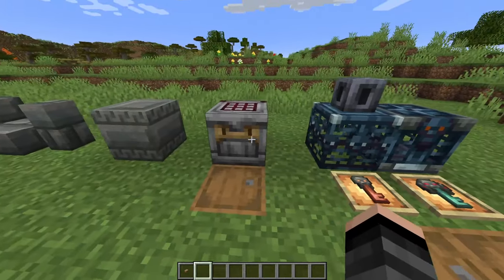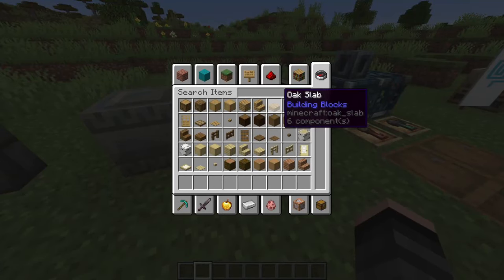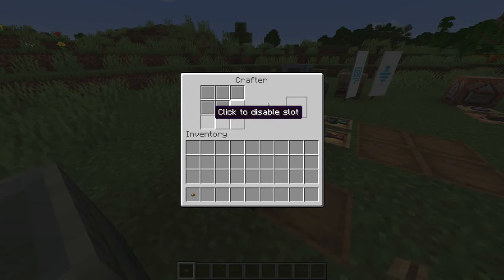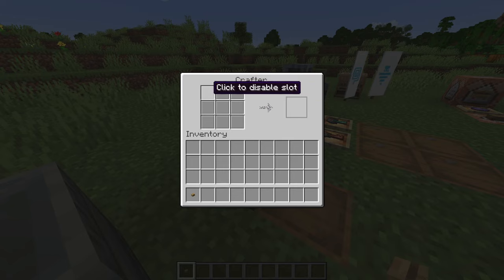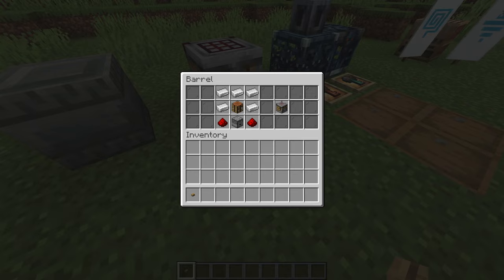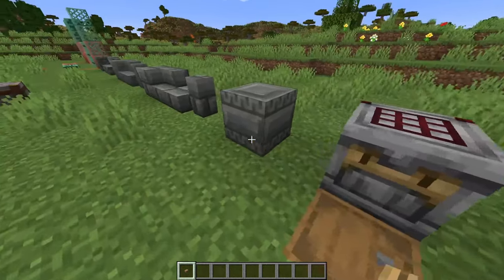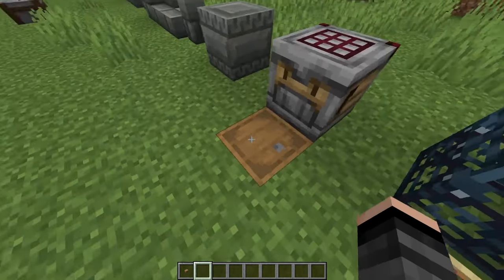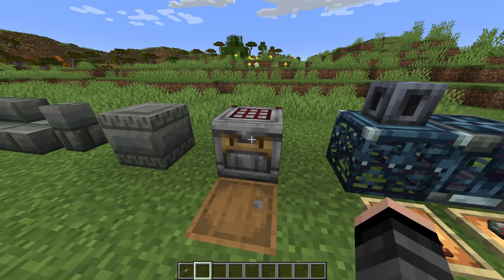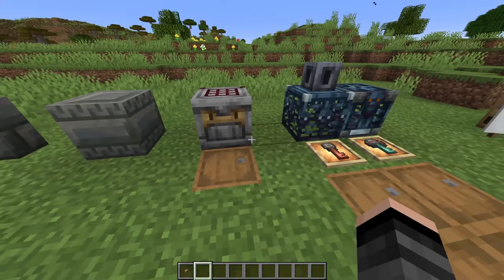The next one is really cool: the auto crafter, or just the crafter. It's a redstone device - when you power it, you can set different recipes and have it dispense a crafted item each time it receives a redstone signal. This is a huge game changer because you can make farms that just craft things for you, and you can have storage systems that compress things down. It's a really useful block and tons of people have already done quite a lot with it.